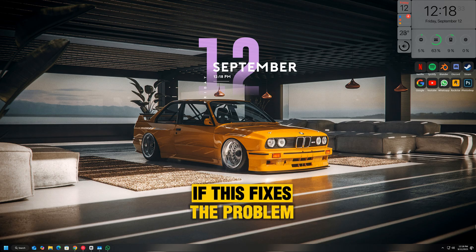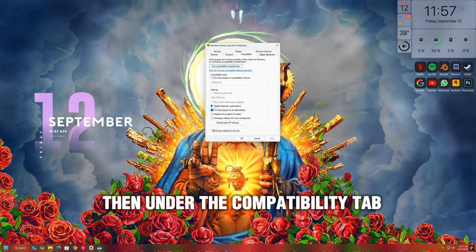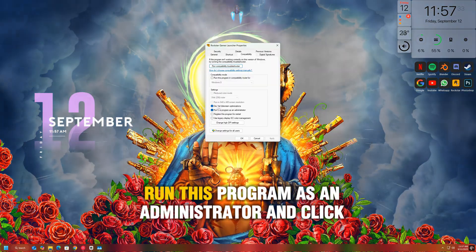If this fixes the problem, you can make it permanent by right-clicking the file again, going to Properties, then under the Compatibility tab, check 'Run this program as an administrator' and click Apply.